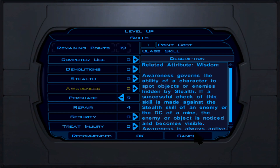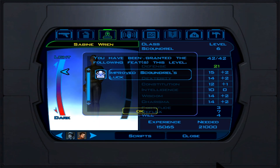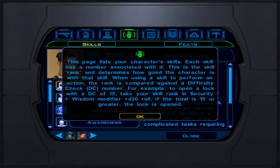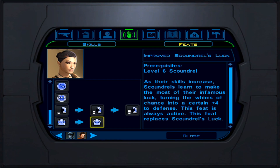For force powers at Jedi Guardian level 1, we pick Cure — very important for healing ourselves — and Stun, to stun one enemy so we can start doing sneak attacks. We'll use Cure on Dantooine to survive and Stun on tough enemies, though note they can resist it. We have a +9 to hit on main hand and +8 on off hand.